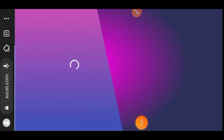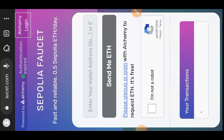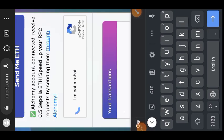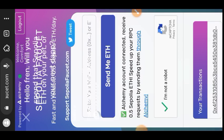Next, go to sepoliafaucet.com and there you are going to claim 0.5 Sepolia ETH. You may have to log in to get 0.5 Sepolia ETH. Paste your wallet address, check the captcha box at the bottom, and then tap on 'Send me ETH' to get the test token.